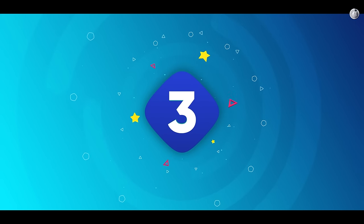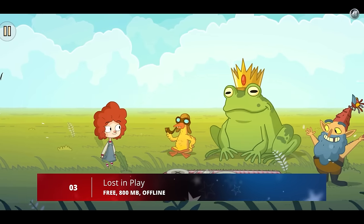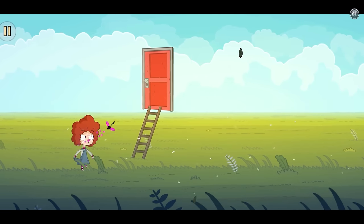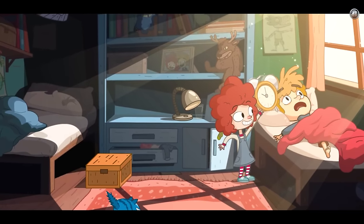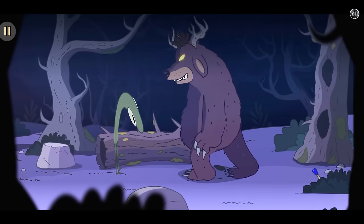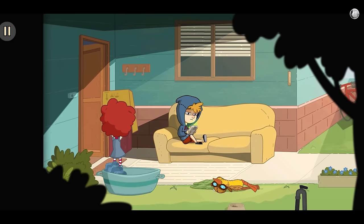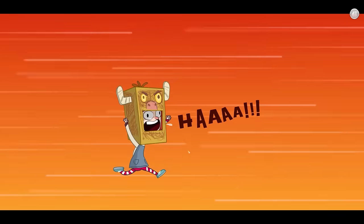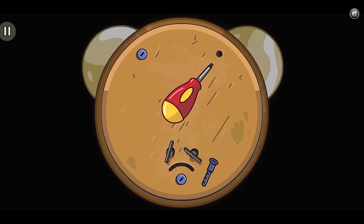Coming in at number 3, we have Lost in Play. This is a captivating point-and-click puzzle adventure game that sets you on a thrilling journey with magical encounters. The game is captivating and diverse, immersing players in a magical adventure filled with mysteries to unravel. From the outset, you enter a diverse world with unique creatures and puzzles to solve. Throughout the journey, you create clues, devise strategies, and unlock stages, all while interacting with mystical creatures. You have the unique opportunity to take on the roles of both Toto and Gal, the lovable and mischievous siblings at the heart of the adventure, each bringing their own distinct personality and strengths to the game.